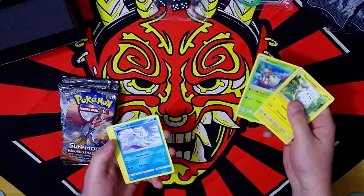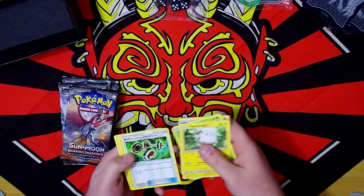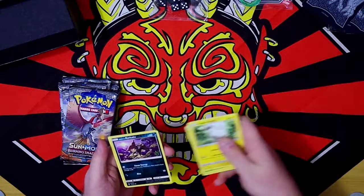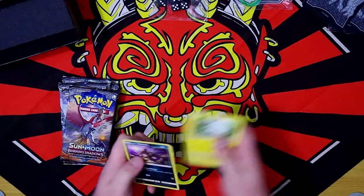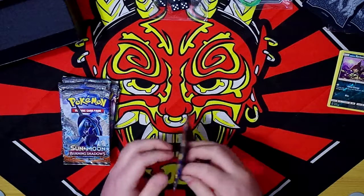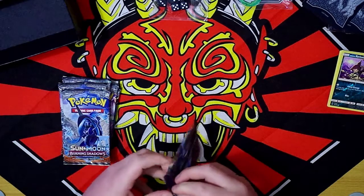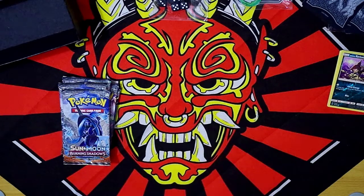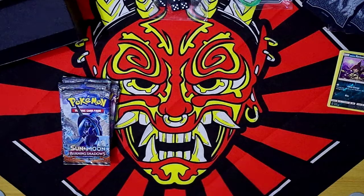Dartrix, Wimpod, Vulpix, Meowth, Wailmer, Energy, Dumbells. That's actually not too bad — Silver Rock. We've got Null and Rattata, first Holo, and Passimian. I remember when the Sun and Moon set came out — I went to the pre-release and I got a bunch of Passimian from it. It was actually the most useful card I got; at the pre-release it was the only thing getting me points.